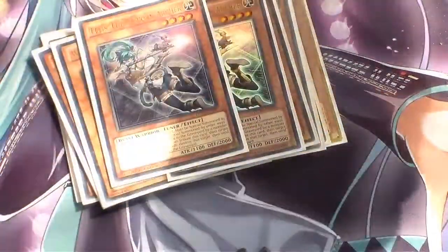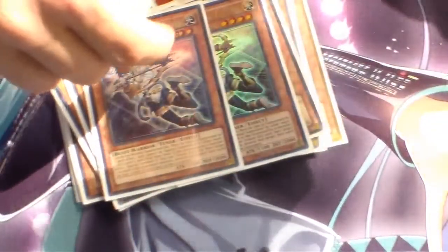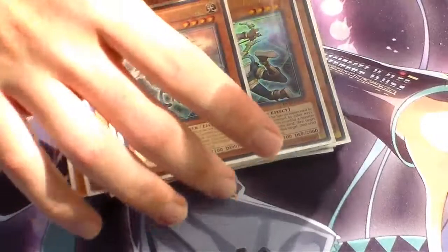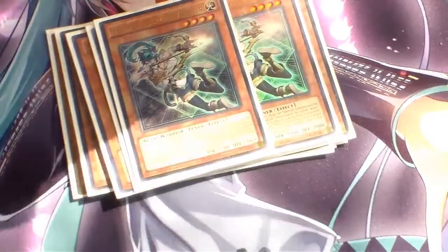Next we're running Two Fearless. Fearless is basically like Wolf but you have to mill it using a monster effect. You can also Tribute her to pop a monster on your opponent's side of the field and mill another three cards.